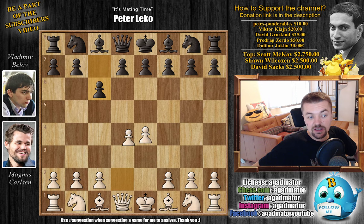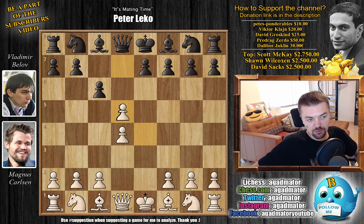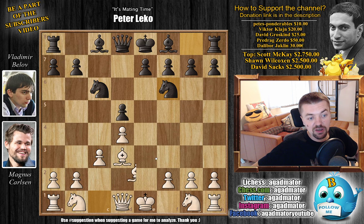Magnus with the white pieces opens with E4. We have C6, D4, and D5 — the Caro-Kann is on the board. Magnus is not interested in finding out the Russian Grandmaster's preparation in the Caro-Kann and just goes for the exchange variation: E captures, C captures. Something we wouldn't very likely see in a classical game. Bishop D3, Knight to C6, C3 strengthening the center, Knight F6, and Bishop to F4. Magnus goes for the Rubinstein variation.